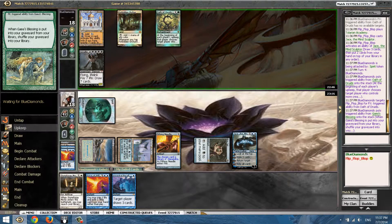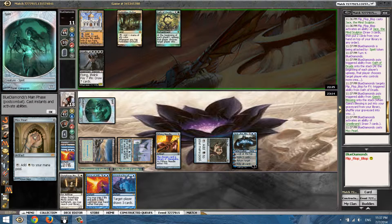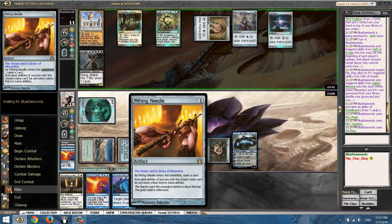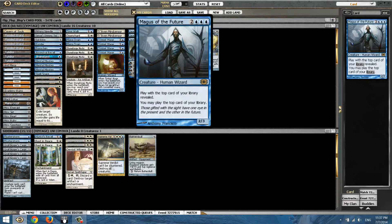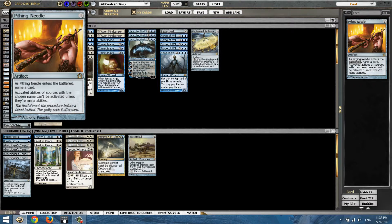Hi, Griselbrand. The question is he can actually Time Walk. But I don't want him to Time Walk, so I'll probably waste this Force of Will on his Time Walk. It's tough. I had this — this was Grafdigger's Cage. This was Grafdigger's Cage, but it stopped my Magus of the Future from playing the top card — players can cast cards exiled as a library, so I can't. That's why I moved the Needle mainboard instead.